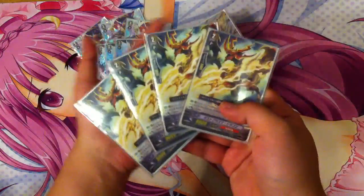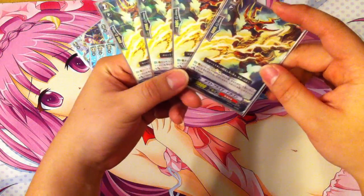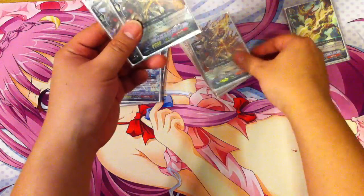I play four Plasma Dust Dragon. This is your 12k attacker. When your Vanguard is a Vermillion, this card gains plus 3k when he attacks — pretty solid 12k attacker.